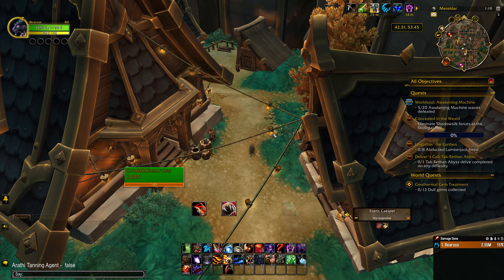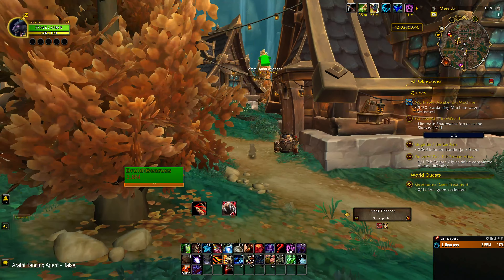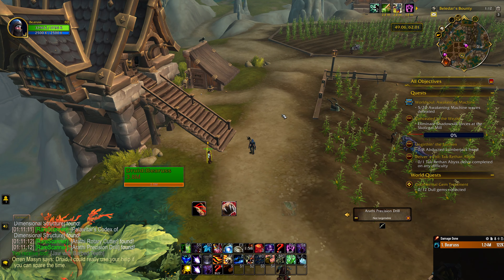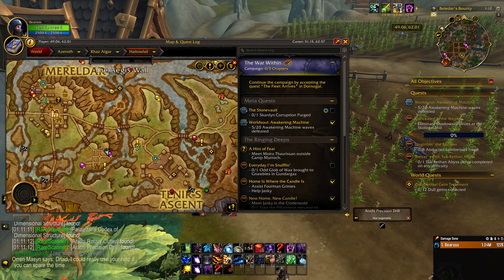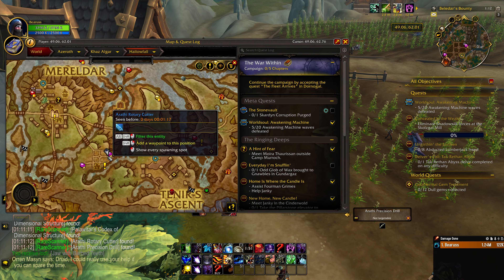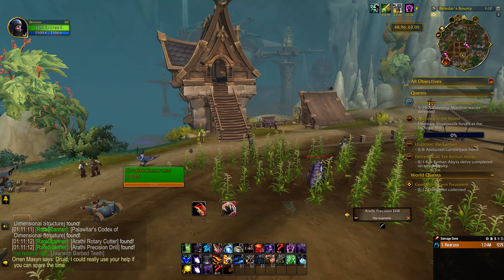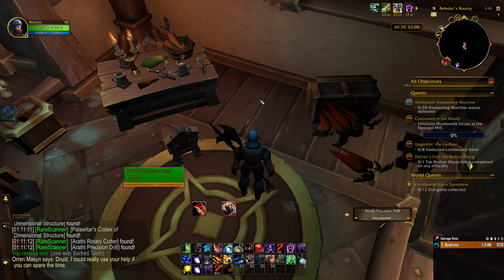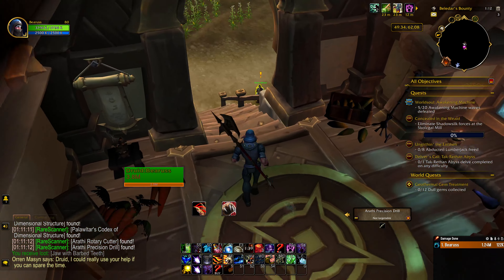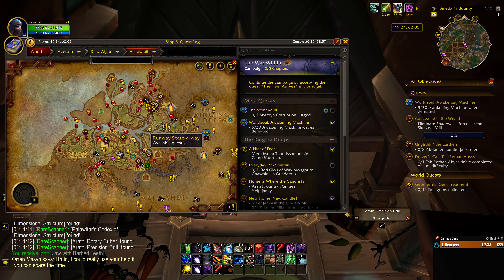We'll paste in the next waypoint from the website or from the description below. It's right over there, 700 yards away. Here's the farm on the map — it's just down from here. You're going to look for this building — it's the only building that has a little entrance with stairs. Walk right up here and it's going to be sitting right there on the right.